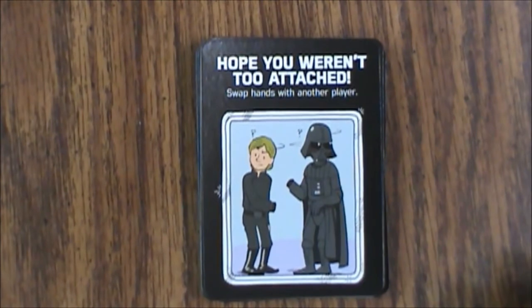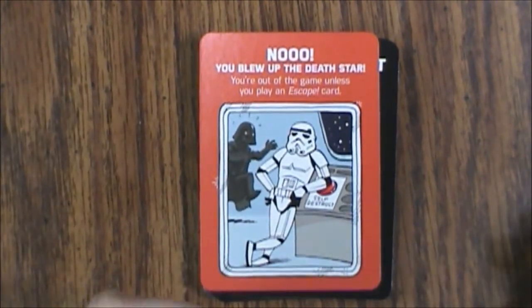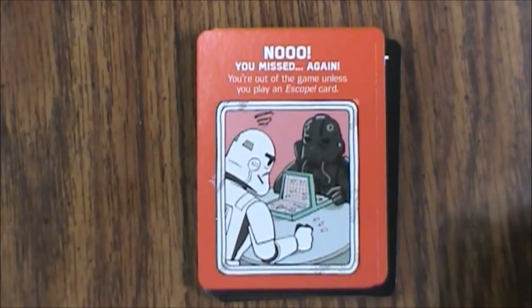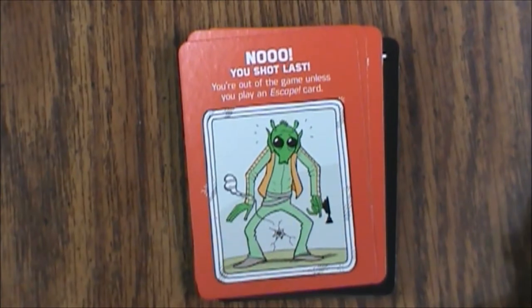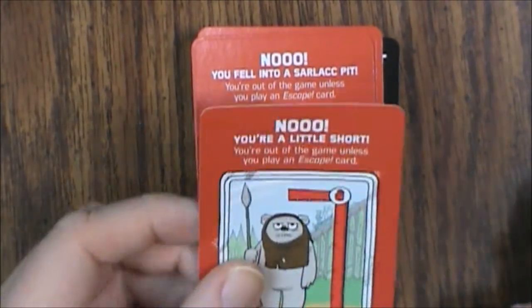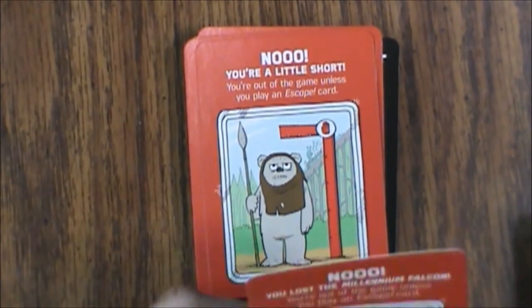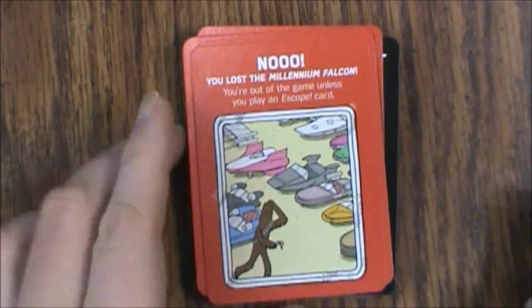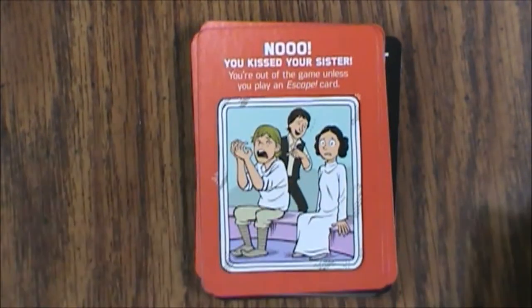There are four sets of cards. Now we get into one that's different: No, You Blew Up the Death Star; No, You Missed Again; No, You Shot Last; No, You Fell Into the Sarlacc Pit; No, You're a Little Short — that was kind of cute; No, You Lost the Millennium Falcon; No, You Kissed Your Sister — that's funny too.